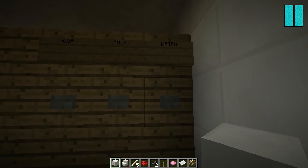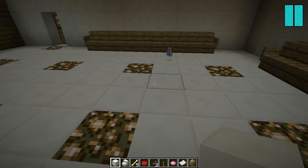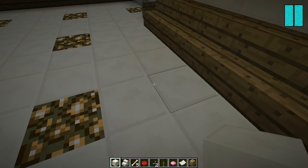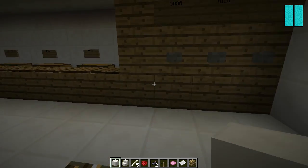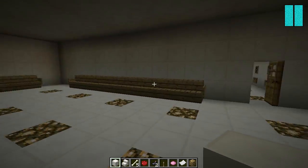Here you can get some soda, milk, or water. When you drink soda you get speed because you get super cray-cray. When you drink a brew you get slowness for about a minute.